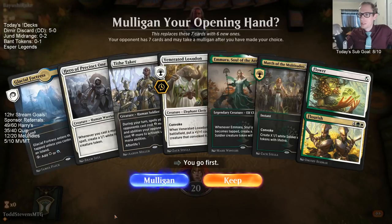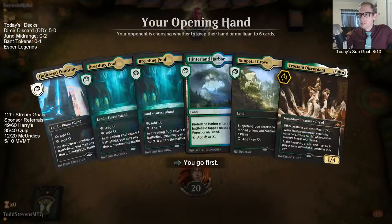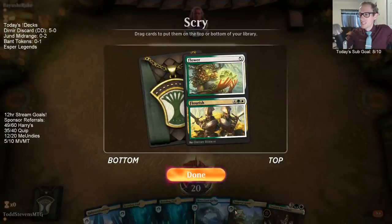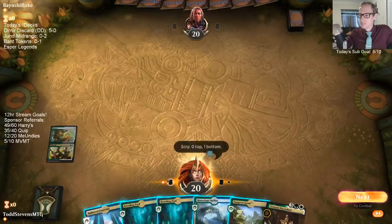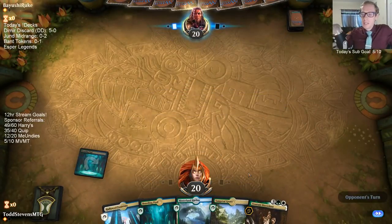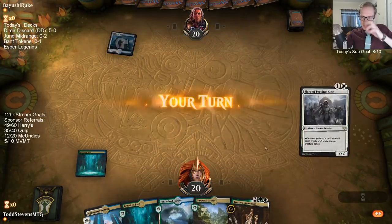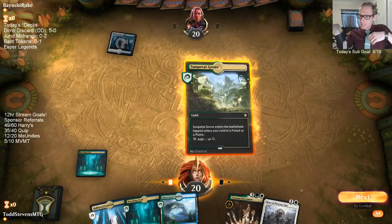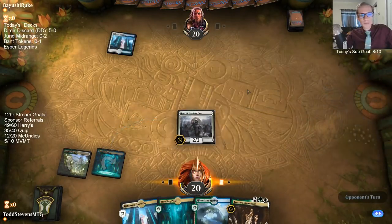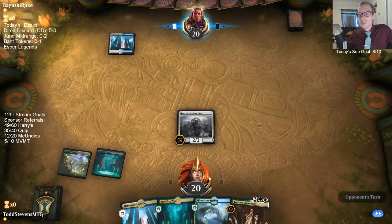Just one more land. Looks like we're mulliganing it again. This has been exactly what our last two leagues have been — we didn't have any mana, then we mulliganed and got a bunch of lands and a Tristani. The old no-land-all-land kind of thing.